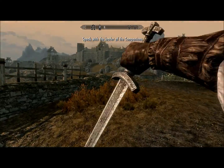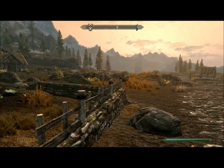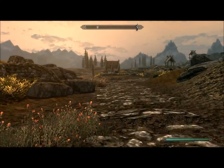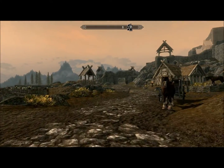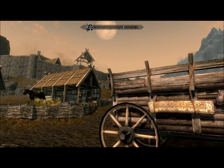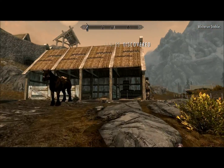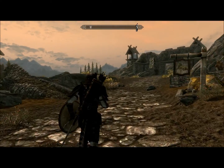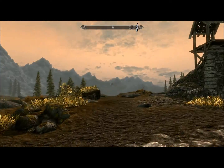Alright, so here we will make our way to Whiterun town because that is where we need to go. Here's a mountain flower — almost forgot to harvest that. Here's the carriage; if you have the gold, you can talk to him to travel to any major hold in all of Skyrim. It's very useful and it'll enable it for fast travel. Here's the stables where you can buy a horse, but that costs 1,000 gold, which is something we do not have right now.